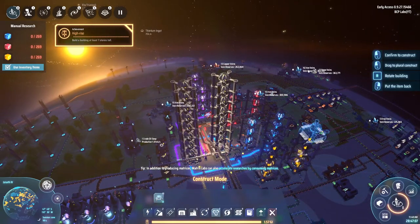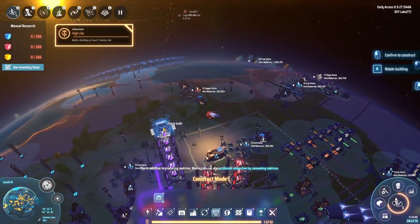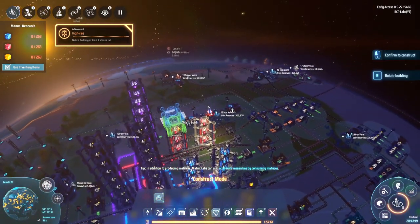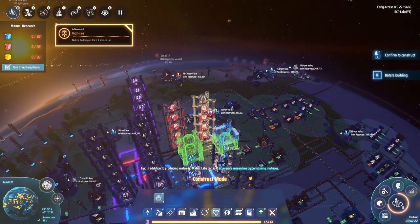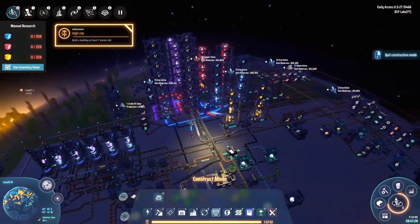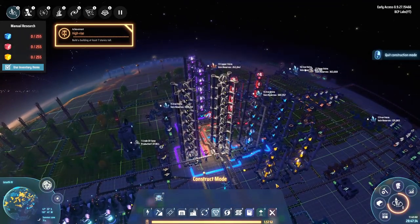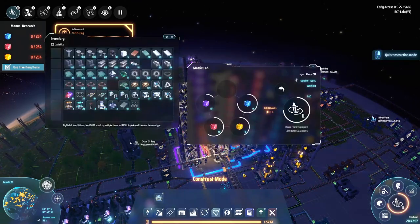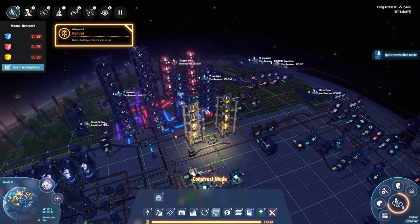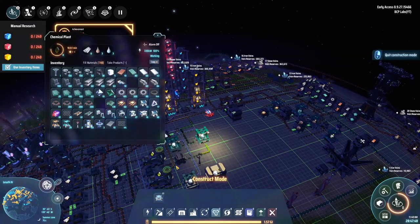The limiting factor seems to be the red matrices — they require hydrogen. Let me place two more on each of these and then start bringing in the hydrogen and graphene from Lesseth. We should be researching at an alarming rate, it's just a matter of everything else keeping up. What's holding up right now is the yellow matrices — they're missing crystals. I've got to find a way to get that stuff mass produced.